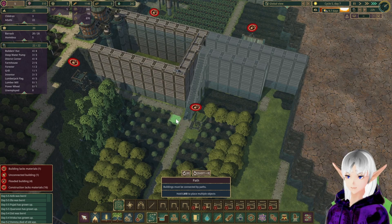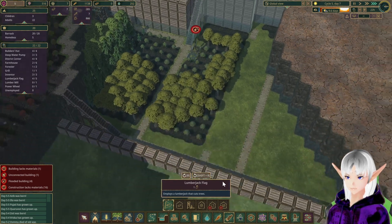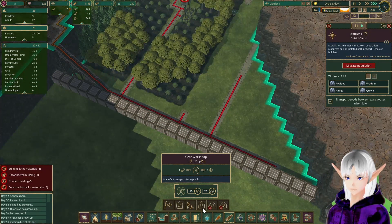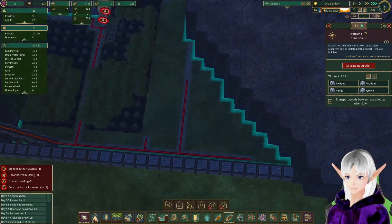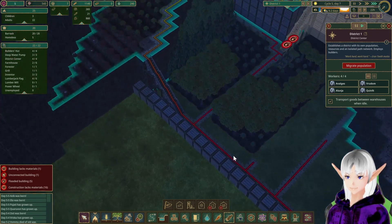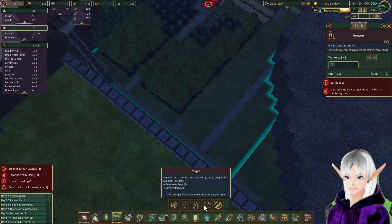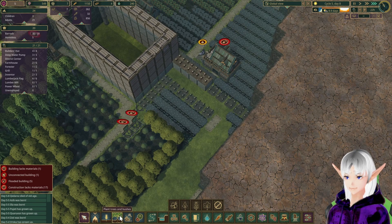Speed up, thank you. One path and a lumberjack flag here. You would be fine here, so let's put a forester down here too. We'll put one here so we can forest that land. How far do you reach? You reach quite far. We're going to go ahead and tell you next time to plant some trees — plant more trees. Good advice for anybody, really. And plant trees.